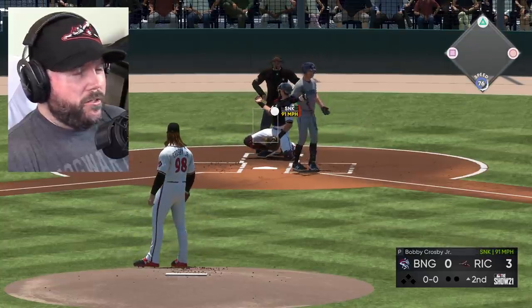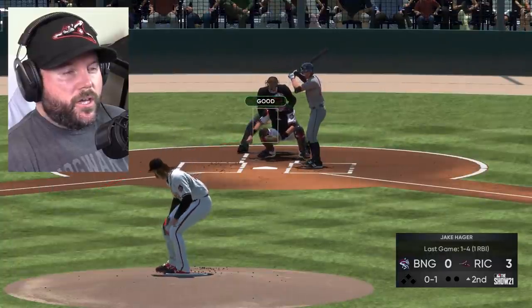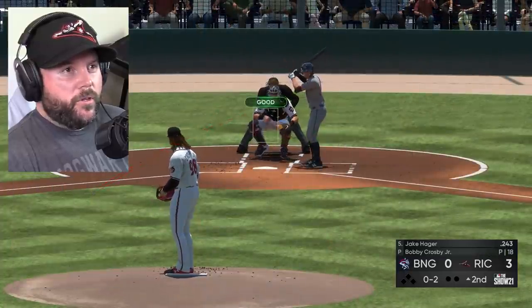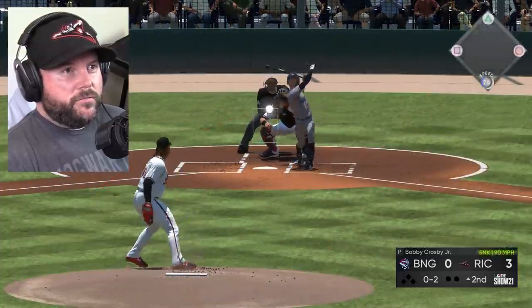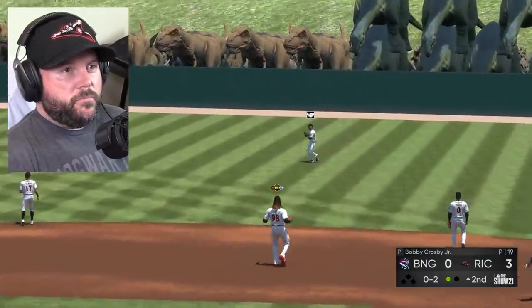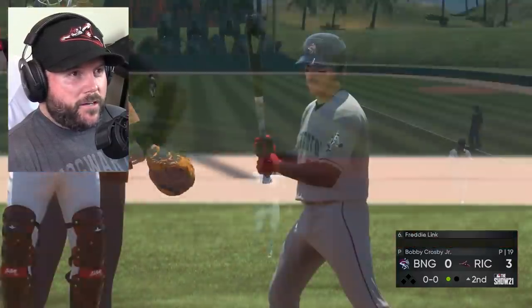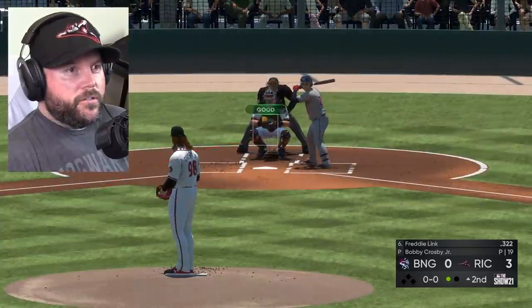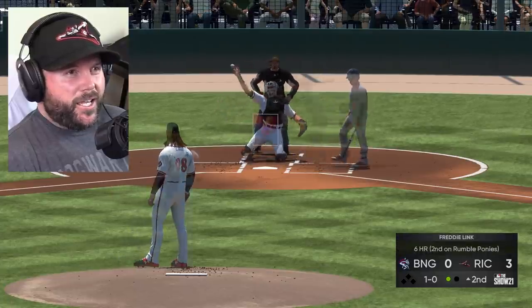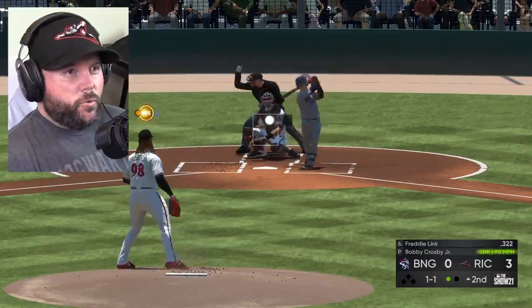We're up 3-0. Now we're going to go with a little forkball inside — a little ground ball to third. How about we just strike out 20 this game? High sinker and pop-up. Fork ball right there — ground ball to second. Crosby now with three strikeouts in this game. Is that 84 strikeouts to one walk? That's pretty good.